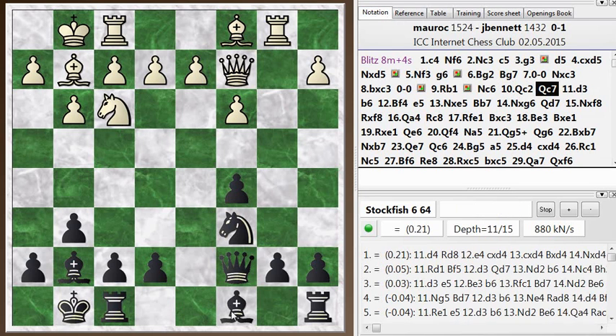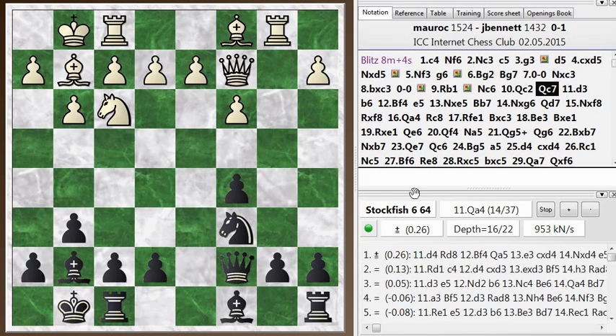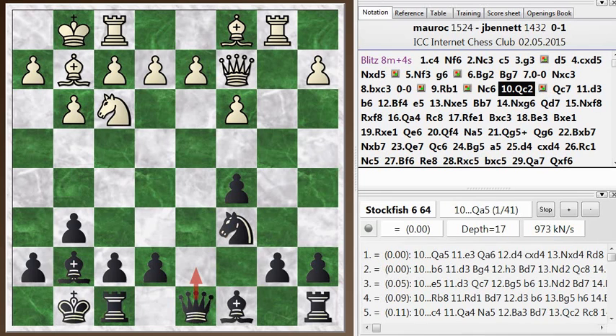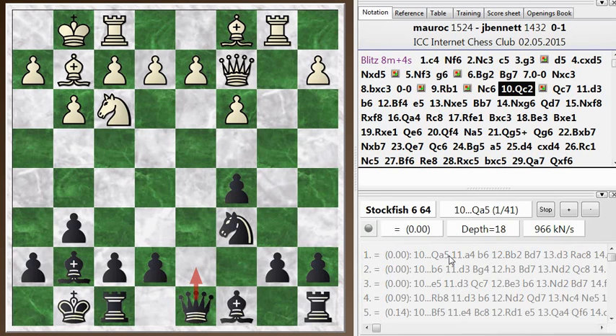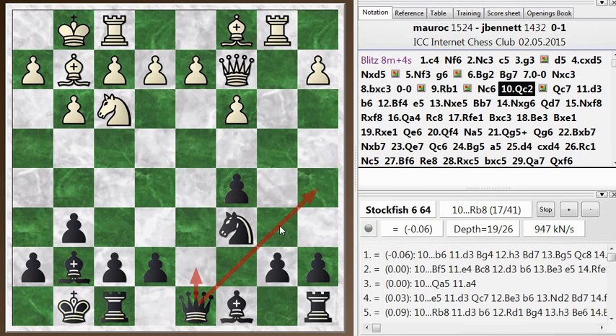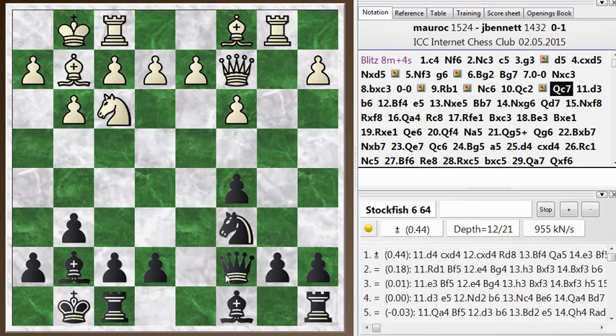He goes queen c2. I go queen c7 — I want to hold on to the knight so that if the bishop takes the knight, I can take back with the queen and not disrupt my pawns. But a better move here would have been to go directly to d7, and we'll see why in a little bit. Queen a5 is an interesting idea too — it looks like it would prevent his queen from coming to a4. Also, the engine says I can get away with b6 immediately, though I wasn't sure about that because the knight is loose on c6 after b6. So I played queen c7 — it's a little bit of an inaccuracy.